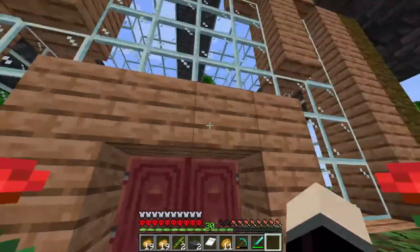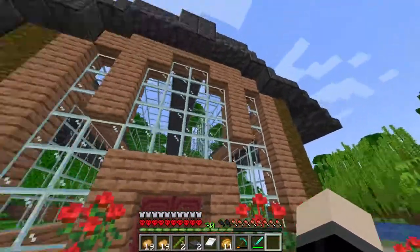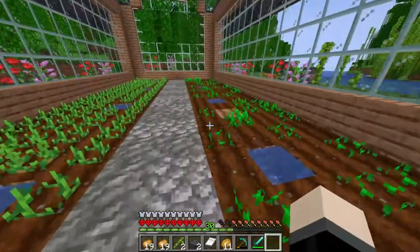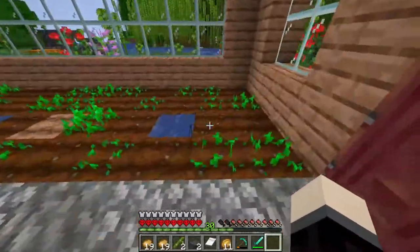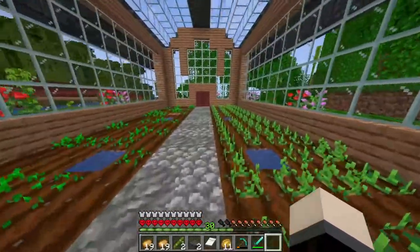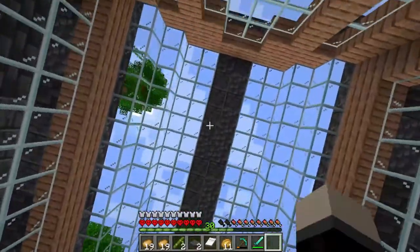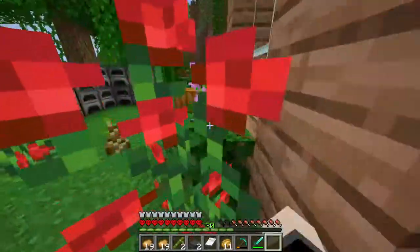As we head inside of our magnificent greenhouse — which I didn't intentionally try to make look like a spaceship or Space Invaders, but it kind of looks like it — we have our wheat field, which I have separated until we can have enough for a full field, as it should grow faster that way. And we have our full potato farm, which I am really happy about. This looks extremely nice. I like the look on the inside, and I might add some lanterns in the future.